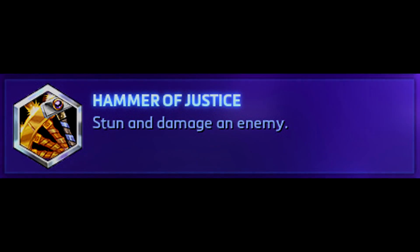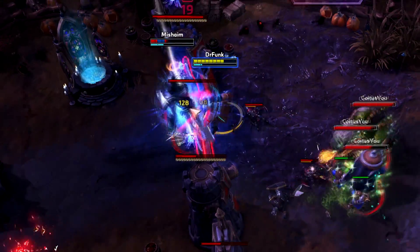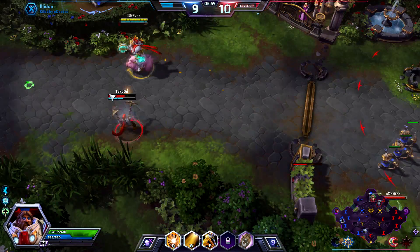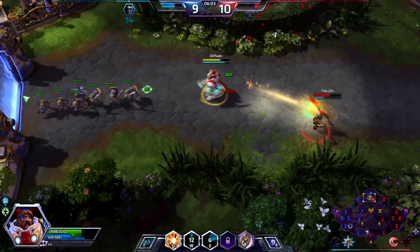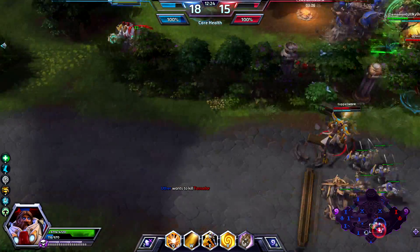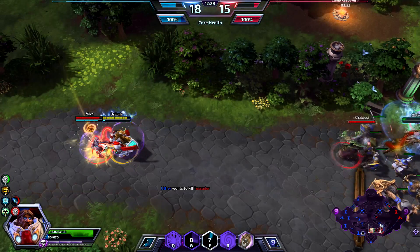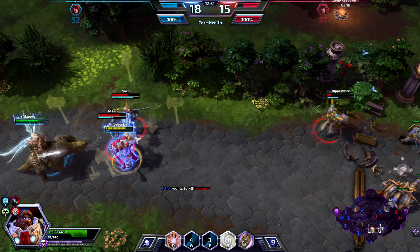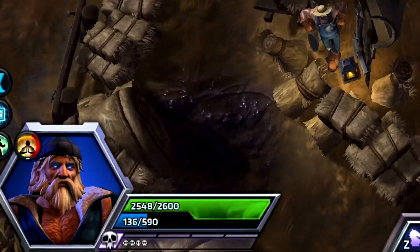Hammer of Justice. This ability is both loved and hated by players in Heroes of the Storm, dealing damage and stunning the opponent for 1 second every 8 seconds. Coupled with its very low mana cost, spamming this ability whilst you are deep in the frontline is not only fun, but stunning an opponent who just tried to use their heroic ability can save lives. Note that Hammer of Justice does have a short range, but you are a paladin — range isn't an issue.